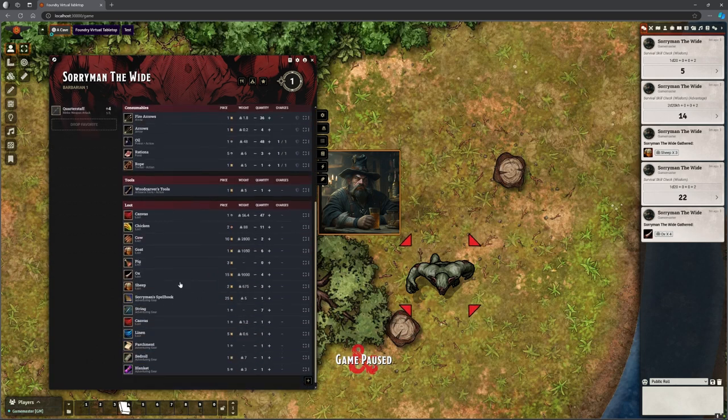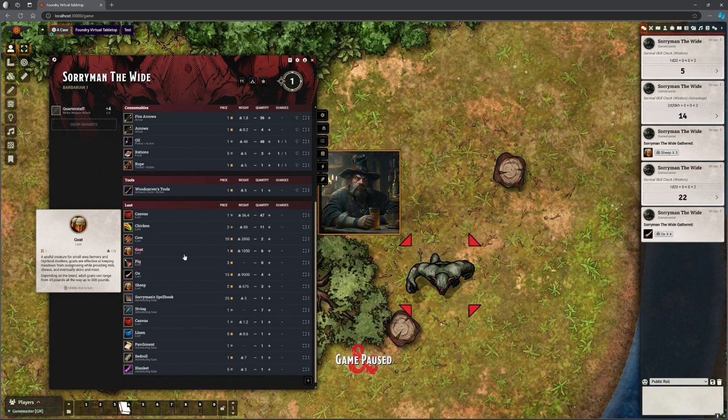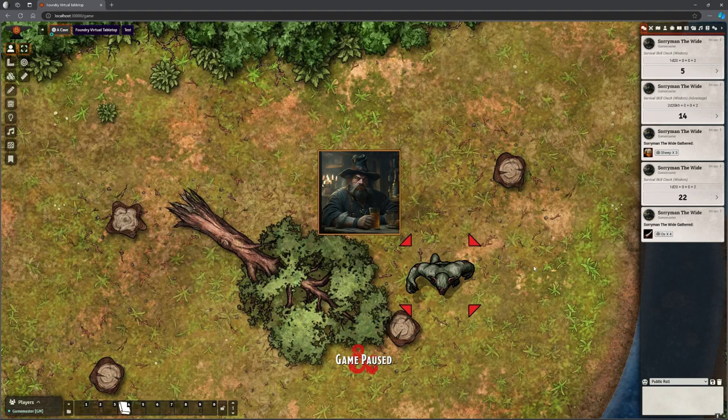Looking at his sheet now: three sheep, four ox, six goats, two cows, eleven chickens. Just in this little experiment we've pulled up a whole bunch of stuff that's gone straight into his inventory, ready for him to sell, use in Master Crafting, or give to other people.